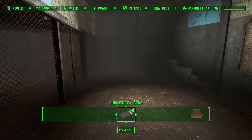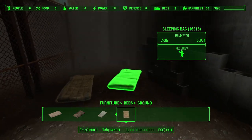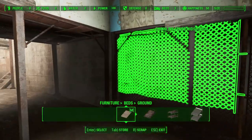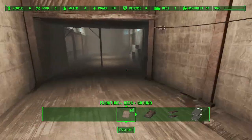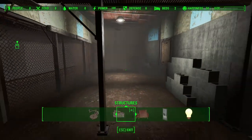I needed to figure out the bed situation, so what I just did was place two sleeping bags on the ground. I removed the bed that is by default upstairs. I did this just in case the game randomly assigns a settler to sleep there.